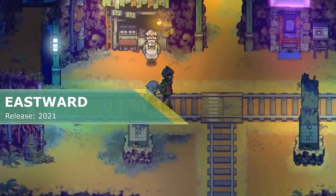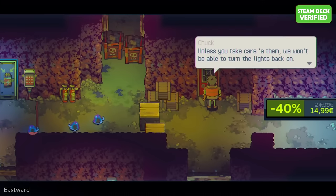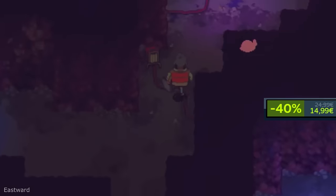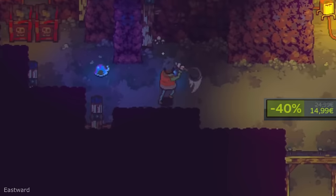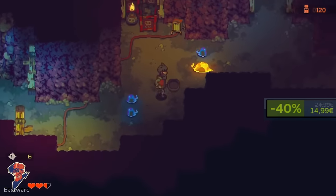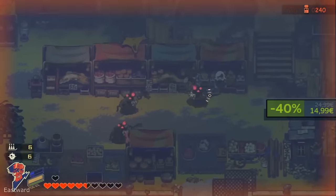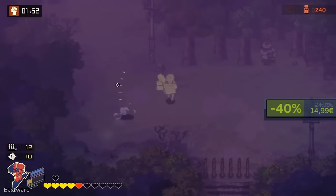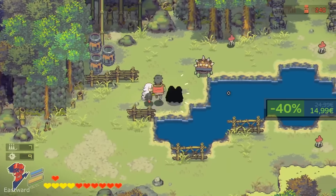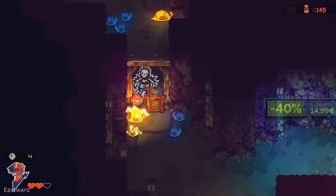Eastward. This game is cute, like literally the cutest thing. Here you'll find a charming post-apocalyptic world. The story starts when in a deep underground secret facility a miner discovers a mysterious little girl named Sam. Together you will journey through decaying cities, encounter strange creatures and even stranger people. Basically, the game is a relaxing adventure for those who don't like to think a lot, because puzzles here are suitable for people with room temperature IQ and dialogues can be copy-pasted to any children's book. Despite that, this game has something original in it and it may be a great find to play with your family.